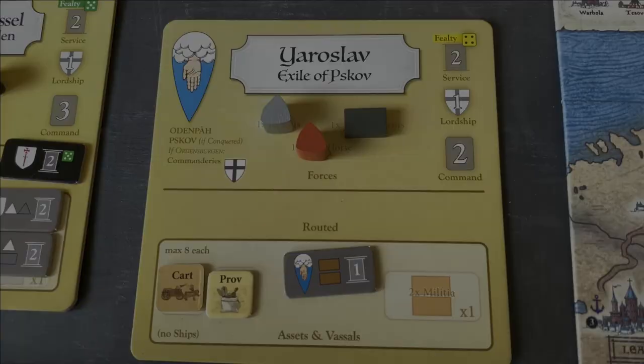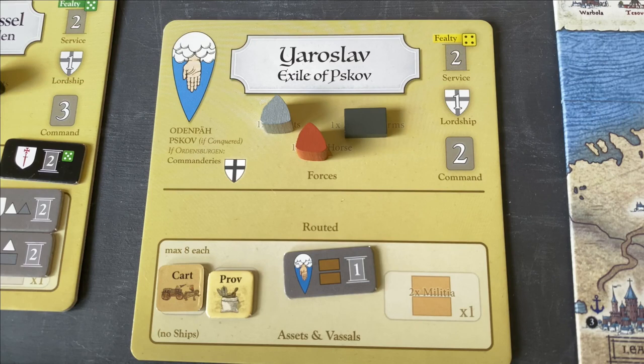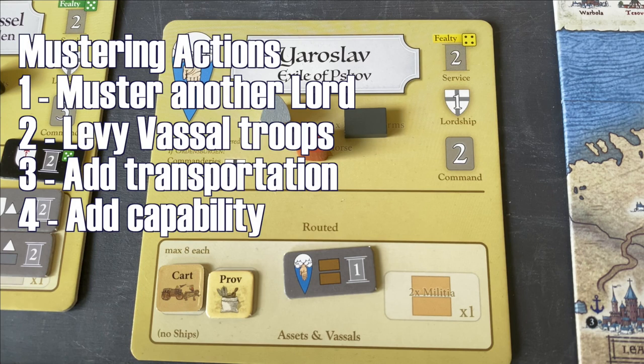Muster is where each lord can spend their lordship points to add forces, transport, or capabilities to their troops. The Teutonic lords go first and can perform as many mustering actions as their lordship rating. Starting with Yaroslav — he has one action. There are four things you can do during mustering: try to bring in another lord, recruit vassal troops, add transportation, or add a capability from the call to arms deck.